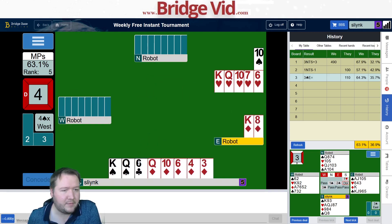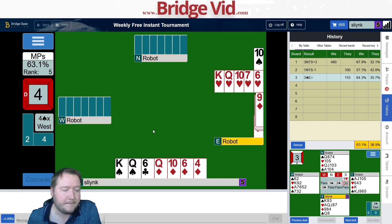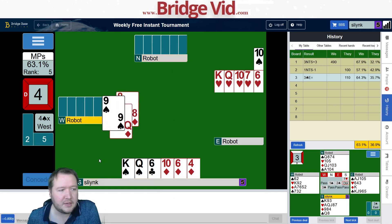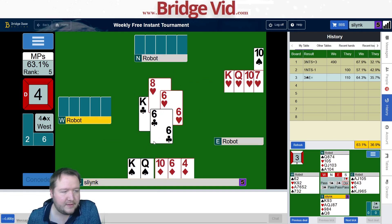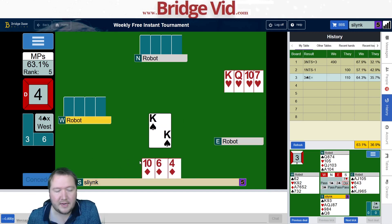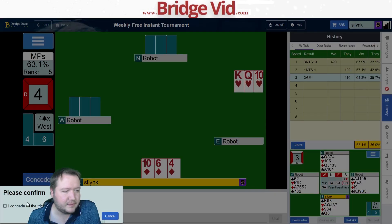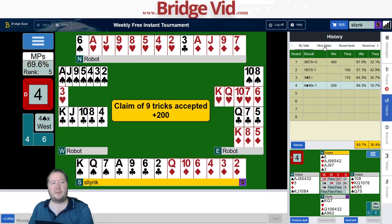There goes our heart trick. I'm just going to get two tricks here, so I'll claim as soon as I can get in. 89 percent. So this would be a good one if we managed to use suit preference — then my partner would know to try taking the ace of hearts.